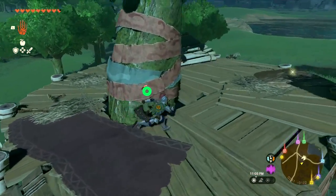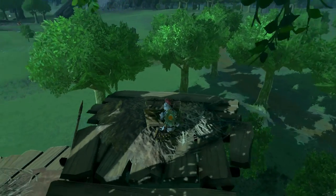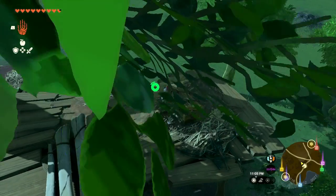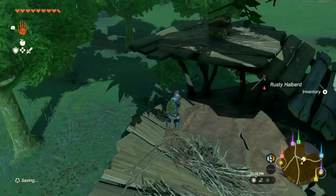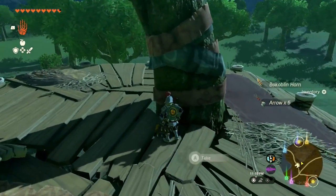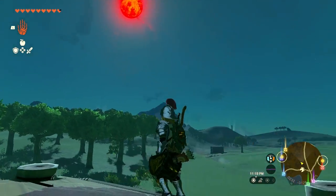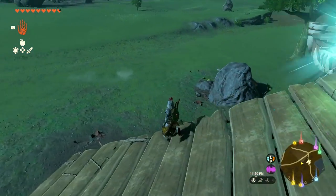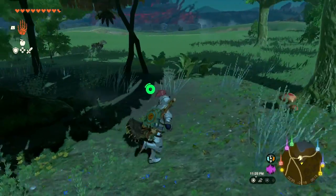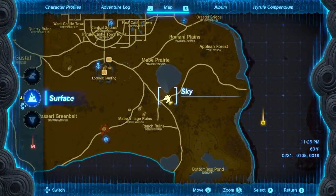One of them dropped just a wooden stick and a couple of monster parts — I'll take those. The blood moon is almost here. Let me grab this chest really fast. We get an opal and a rusty halberd. Also found a big rusty claymore — might as well grab what I can before the moon reaches the top. That looks like everything here.